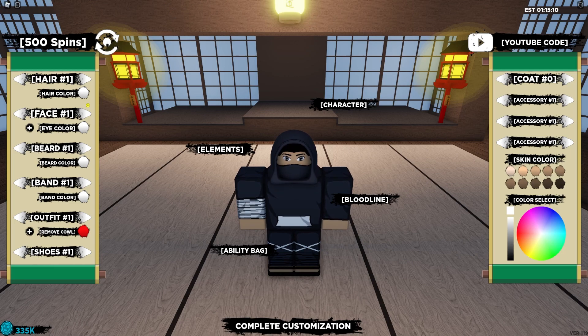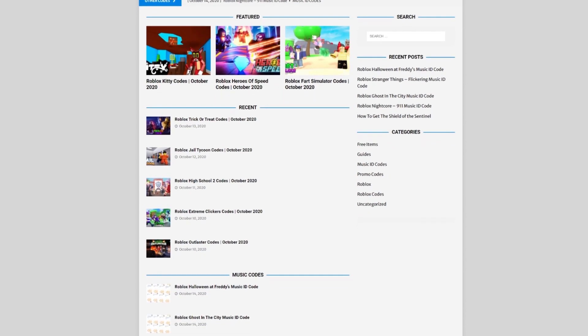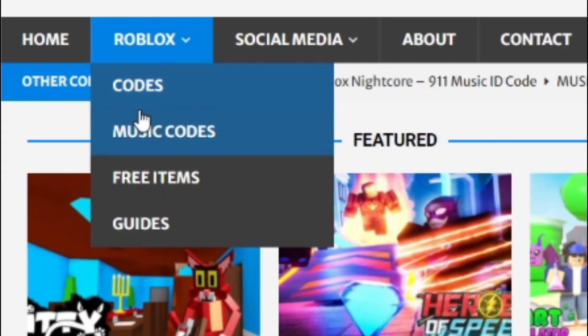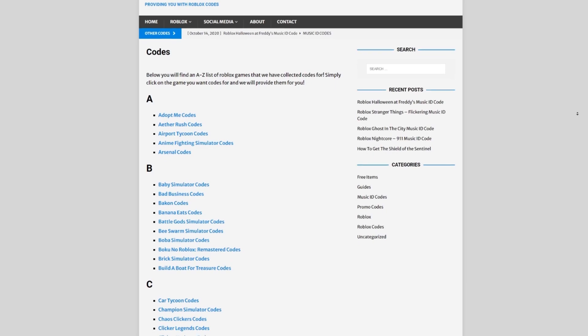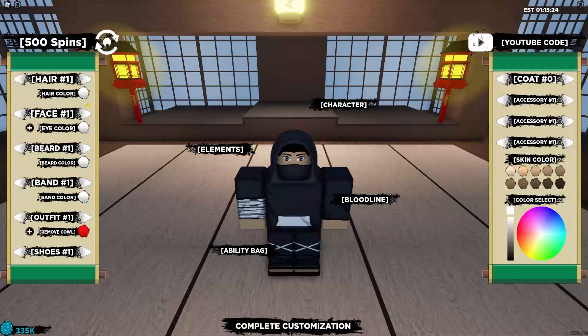Are you fed up of watching YouTube videos for Roblox codes? Well, I've got a solution — rblxcodes.com. On the website you can find game codes, music codes, and guides. There's tons of stuff to check out, and overall I'm covering about 300 Roblox games, so if you need a code for a game, it'll be there.